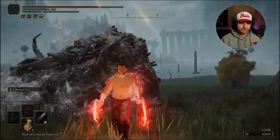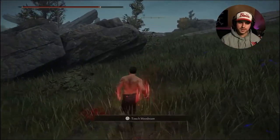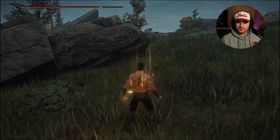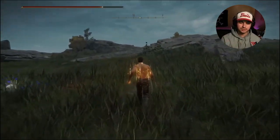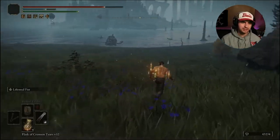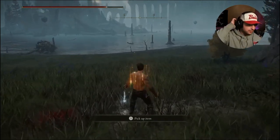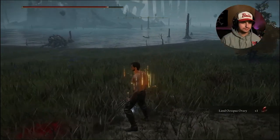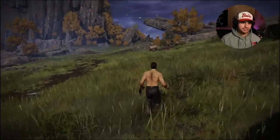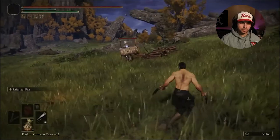Another cool thing about the Bloodflame Blade specifically is that, since it's a flame, even if you're not specifically hitting the enemy at the time, it can proc the bleed because the guy is burning. You can see we got a little bit of HP back there. Another way to get HP back is the Beastial Vitality incantation — this is gonna regenerate HP over time over a 2-minute span. The Bloodflame Blade lasts for 1 minute only, so you're gonna have to reapply that more often than the Beastial Vitality. Now I want to show you how the Lifesteal Fist Ash of War works on this weapon.